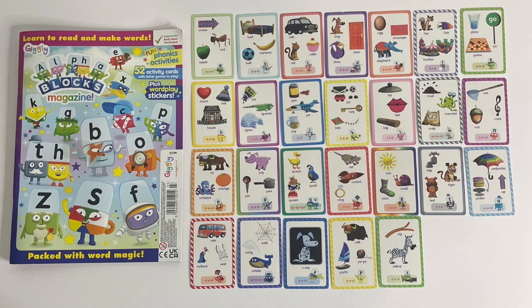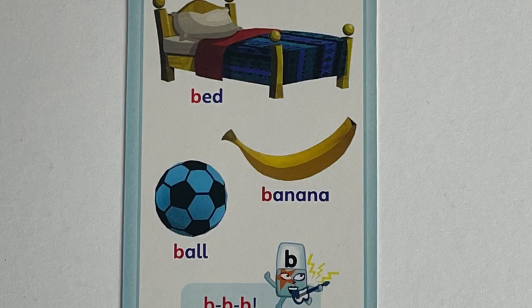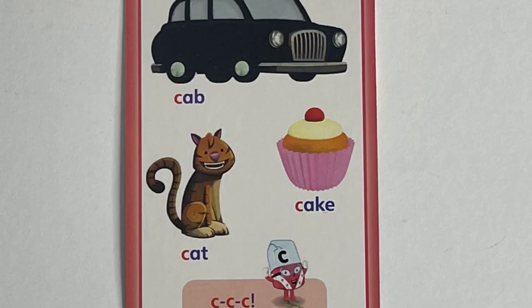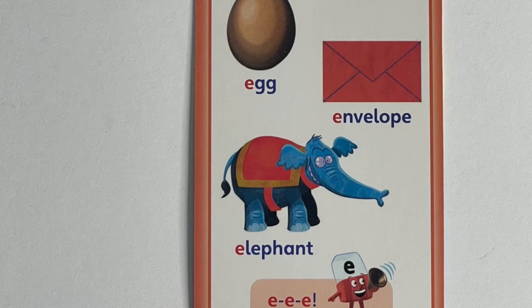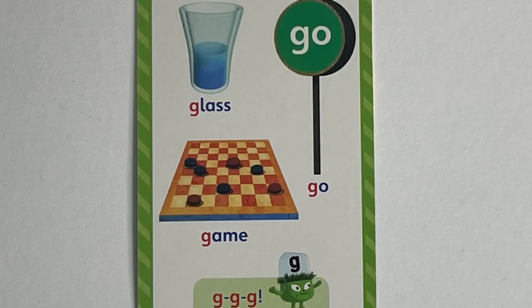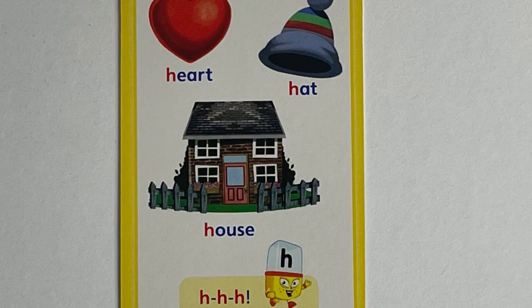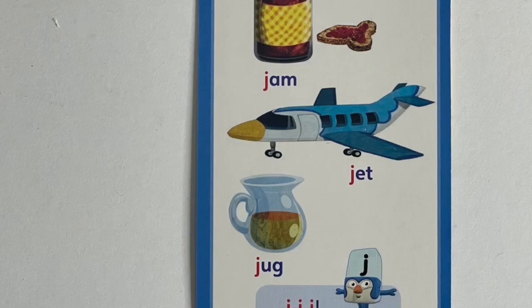Then you've got some cards with words that start with each letter. On A you've got arrow, ant and apple. On B, bed, banana and ball. On C, cab, cake and cat. On D, dog, door and dino. On E, egg, elephant and envelope. On F, fox, fish and funfair. G, glass, go and game. H, heart, hat and house. I, ink, iguana and igloo. J, jam, jet and jug. K, kit, key and kite.